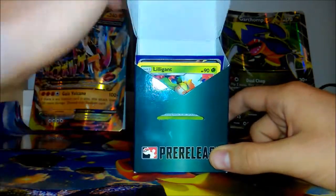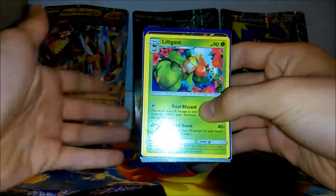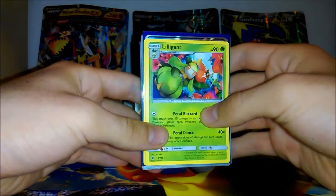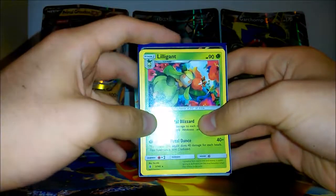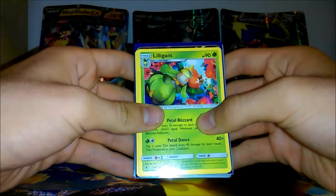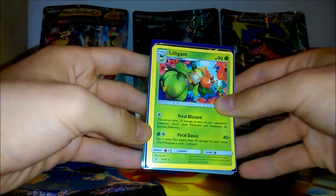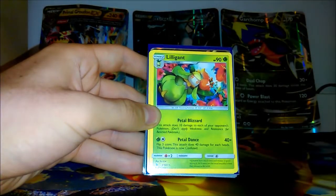First of all, you get your 4 packs for building your deck. I'm not going to show you all the cards I got in those packs, because if you want to see scans of the set there are better places to find that. I'm just going to show you the core cards in my deck. This card here, this Lilligant, was one of the cards I used in my deck, mostly for its Petal Dance attack.